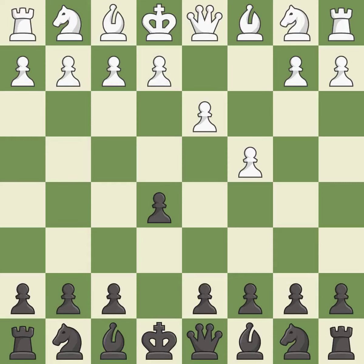The rooks can see each other now, allowing them to provide mutual defense — it is best. This misses an opportunity to connect rooks — it is an inaccuracy. This is a fair move. The rooks can see each other now, allowing them to provide mutual defense — it is best.